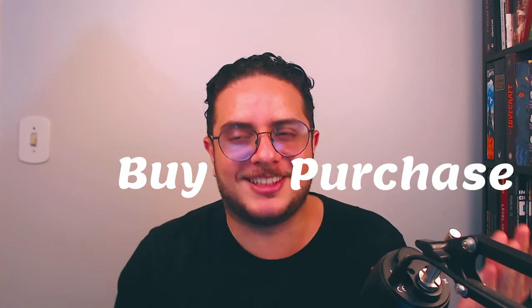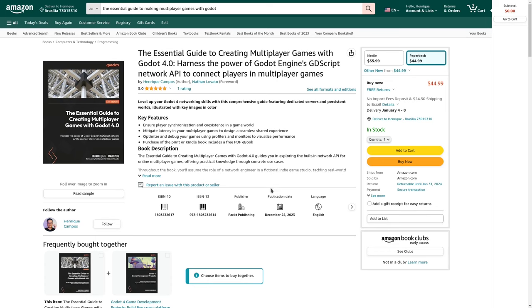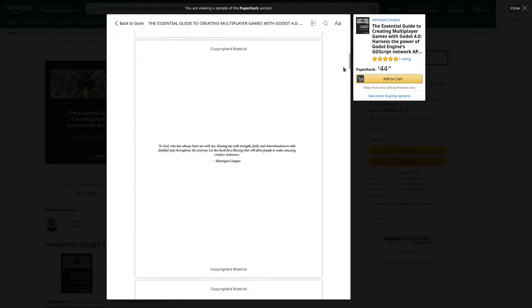My book, The Essential Guide to Create Multiplayer Games with Go, just launched on Friday December 22nd. You can already order the paperback cover version of the book — how awesome is that! I wish my physical copy was delivered already because it will take some time before I get my hands on it, but you can already order yours and your Kindle version as well.